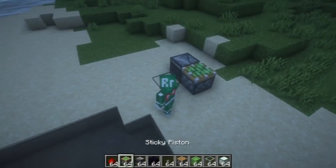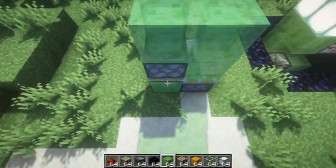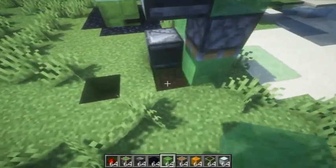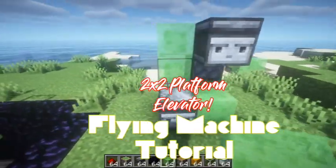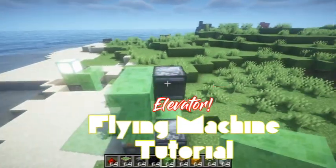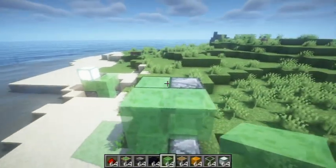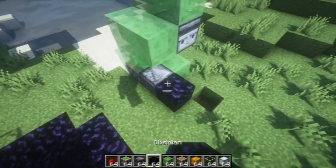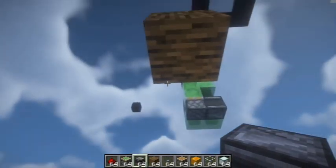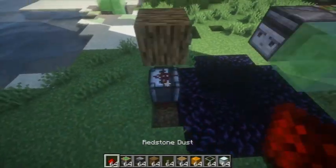Hey everybody, this is Retro Revival, and I'm showing you here how to make a two by two slime block elevator with observers. The piston on the block above — the upward piston — is a downward piston, and adding slime to the top should help.